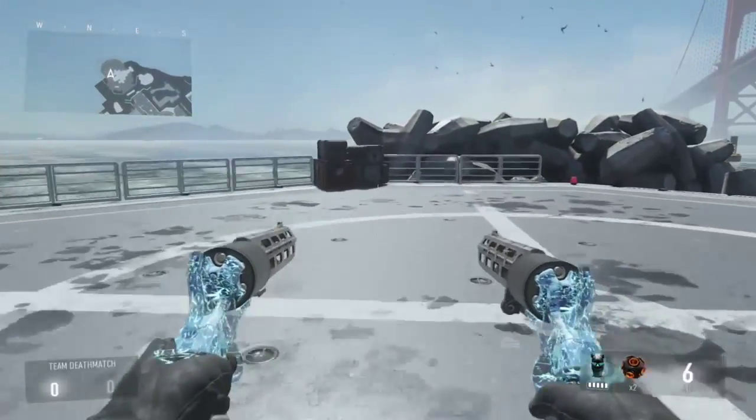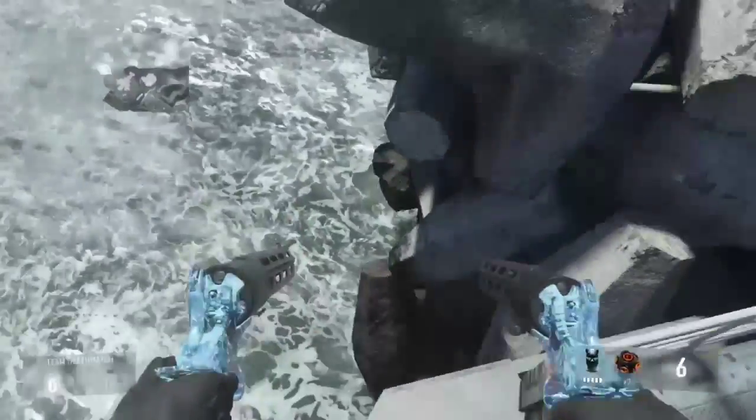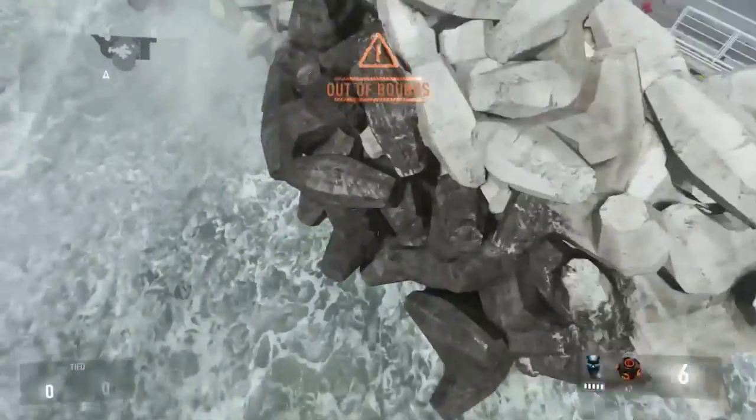It's on one of the maps — I'm not going to tell you what map it is. It could be on DLC, it could be not DLC. So all you want to do is go up to here, do a jump sprint, jump sprint around the corner, slam.